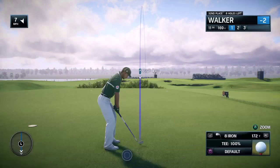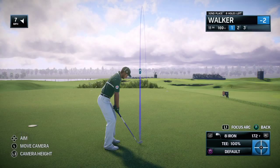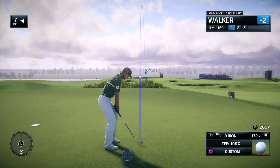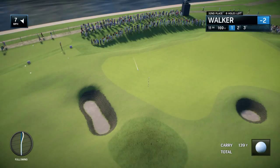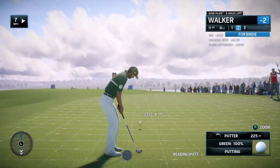Frank, what are we looking at here at the famed par-3 11th at the Old Course? Well, there are only two par threes here, and this one features a high elevated green. You've got to fly that bunker protecting the front of the green — that's called the Strath bunker. Really take anything on the green and you make a two, you'll make a move on the field. Really good distance control there, playing well to his strengths.